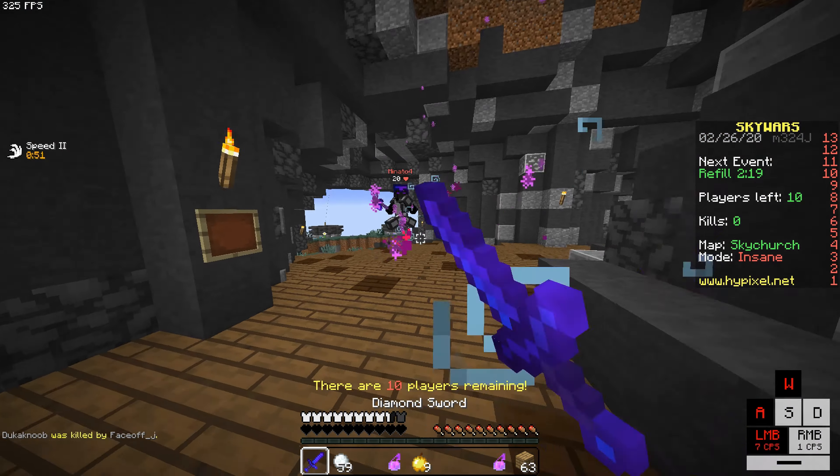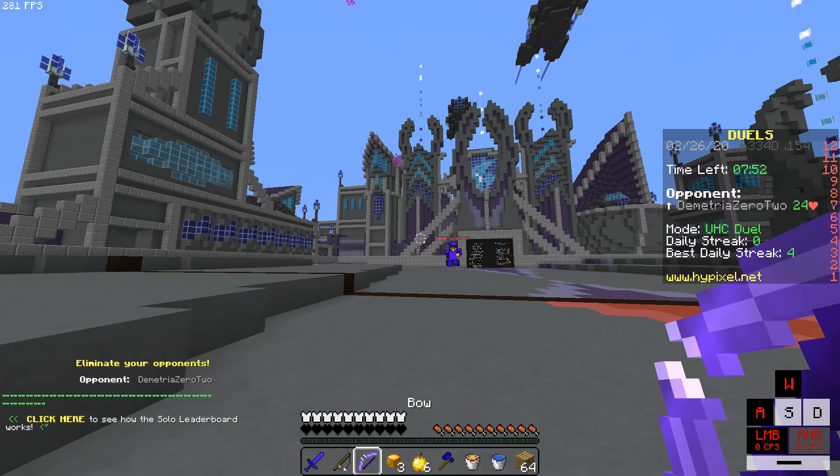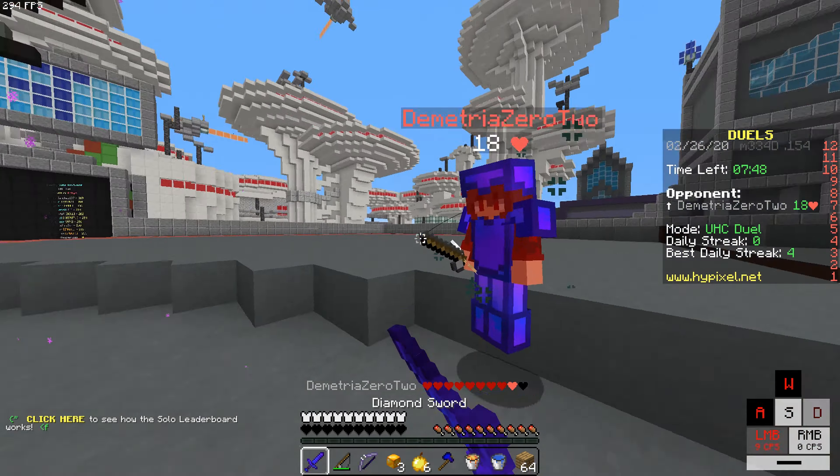As you guys know, I played quite some Skywars, and every time I'll always warm up my PvP before I start playing. I warm up my aim, hotkey, my clicks — but how about my block clutches?